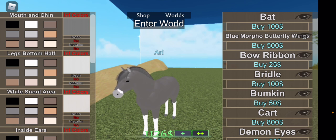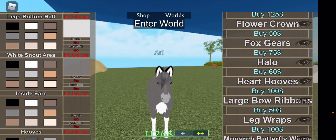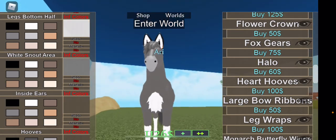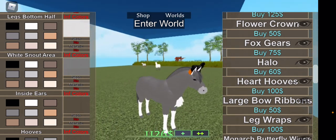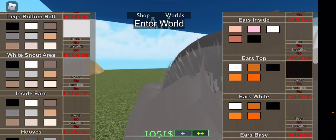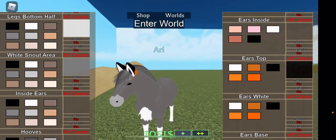Now I'm looking for the fox gear, which is 75 in-game money — not Robux. As you can see it's orange, but it does add wolf-like ears — well, technically fox ears, but they still work — and it adds the little chest hair, which helps with the fact that there's no hair on the stomach.